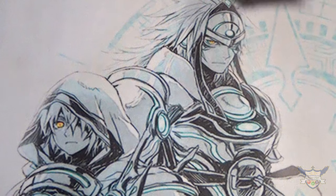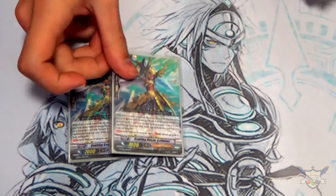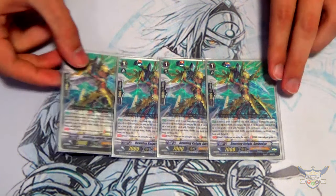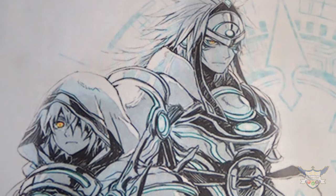Next up for grade ones, I'm running four copies of Dawning Knight Gorba Duck, which is the Stride Fodder. When it's placed on rear, you reveal a grade three in your hand, search for Gurgett to hand, discard one, and it also counts as a grade three for stride cost. Typical Stride Fodder.